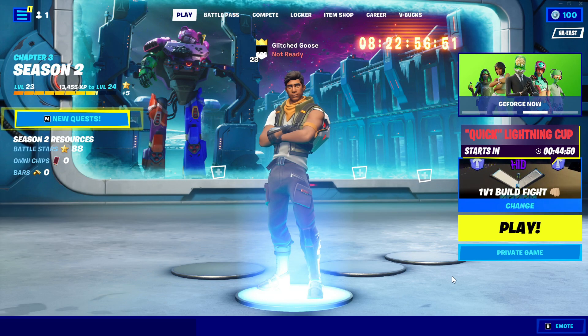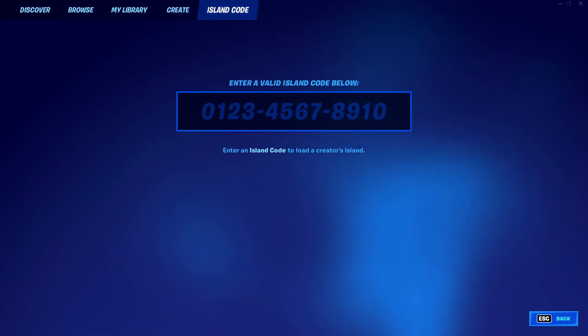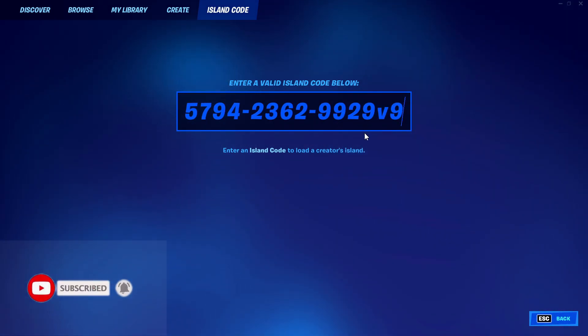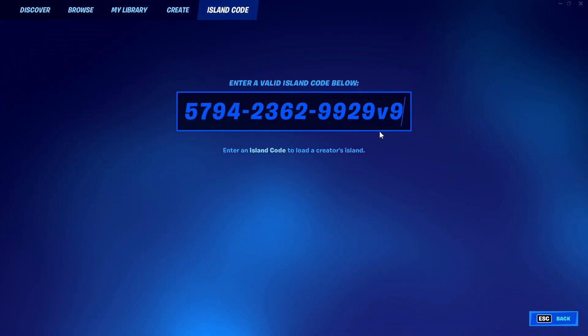To get this XP glitch started, go to your island codes in your lobby. Once you get here you can either find the code in the description of the video or just type it in right here. If you are on console and it does not let you put in the V, just put in the 9 after the code and it'll put the V in for you, then just hit enter.